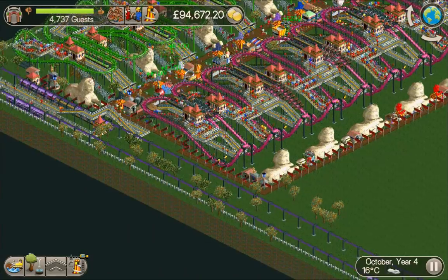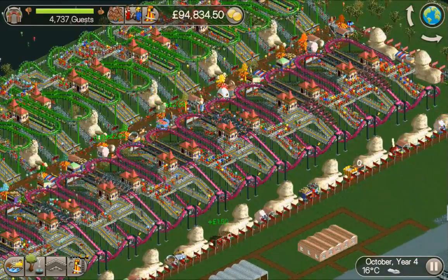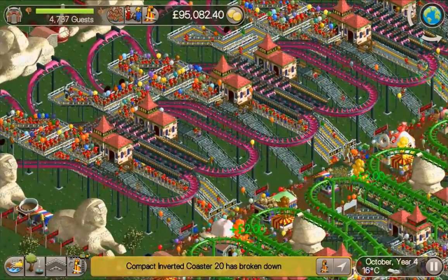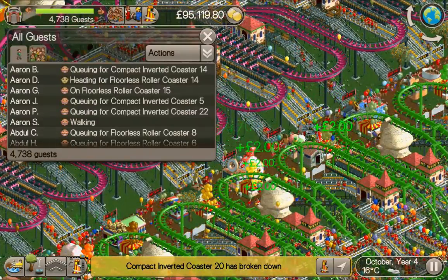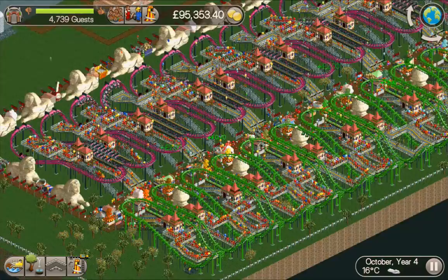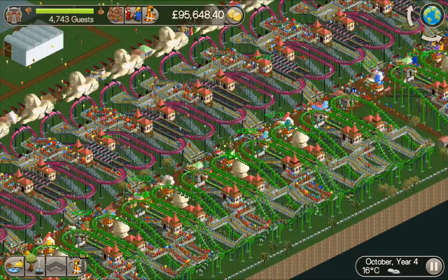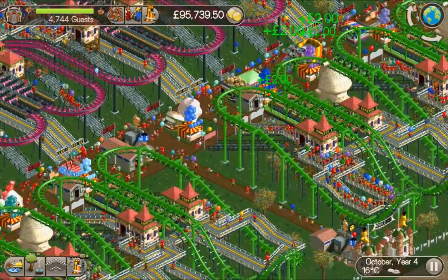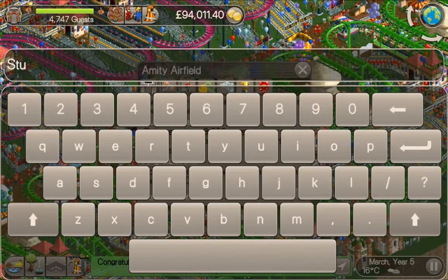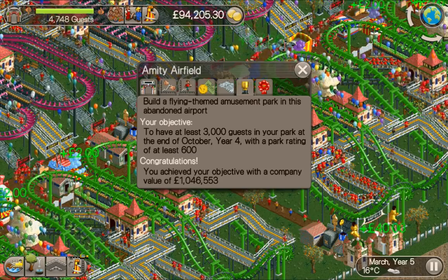I've built a path loop connecting one side of the park to the other via one-way signs, just to get guests from this busy section down to where it was least busy, and it seems to have worked - queue lines are starting to fill up. We are getting a lot of guests complaining about overcrowding - 239 guests, which as a percentage of the guests in the park isn't a huge amount. We've beaten the park value we had the first time we played it. Entering the name - Stew. Awesome, there we go.